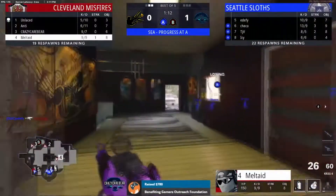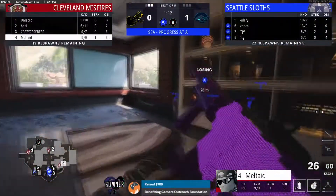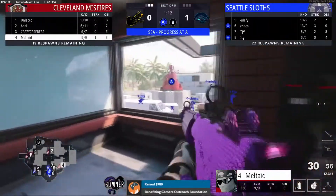Meltade returns with our number 4 play, with a huge flank at the very last second to prevent Seattle from capping the points. Melt has a really nice flank here.